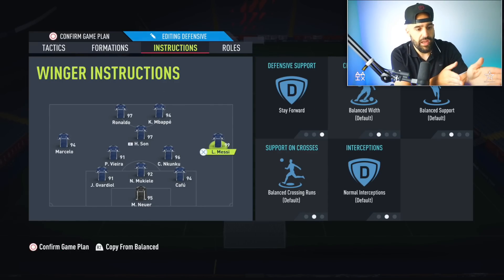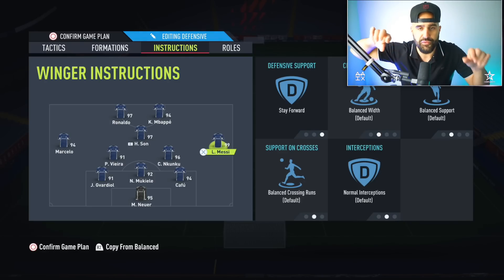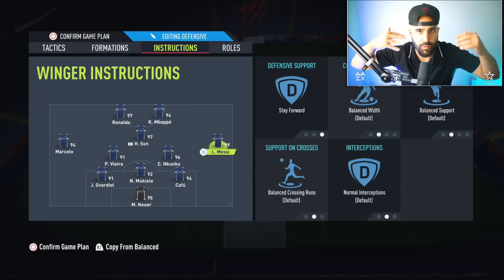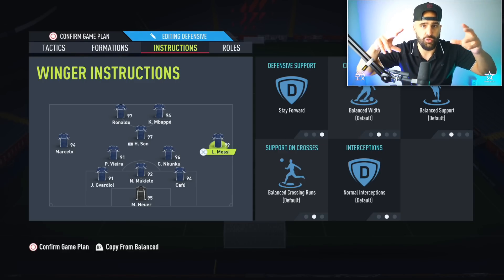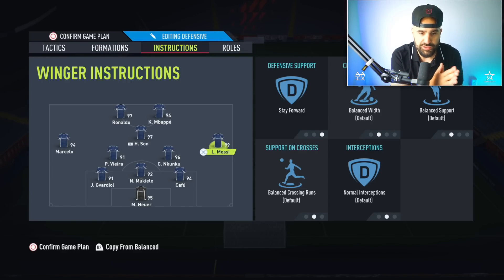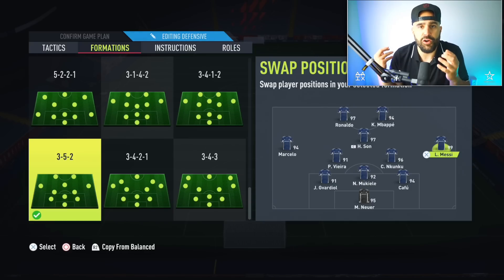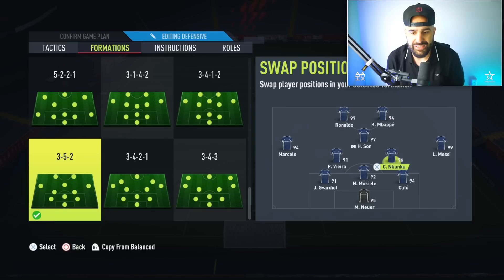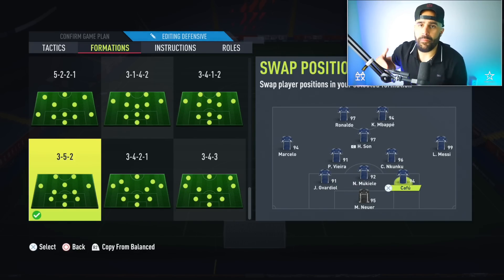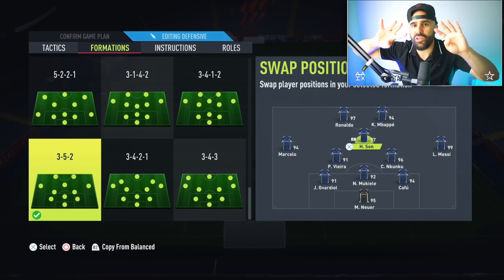When Messi is on stay forward, the team defends like this: Marcelo comes back, your two center backs hold, and Cafu drops back to right back. Now you're defending with a back four. If you want to defend with five, this isn't for you, but if you're comfortable with four and want more attacking threat, this is it. You have four defenders plus two defensive mids, so you're in a 4-2. Then on the counter, when your opponent loses the ball, Messi is always free — so far wide near the touchline that there's no fullback on him.